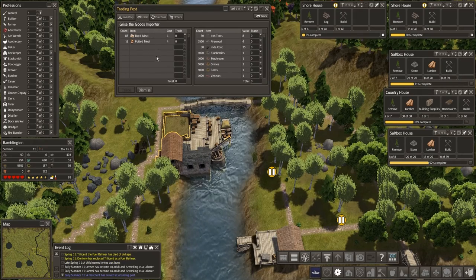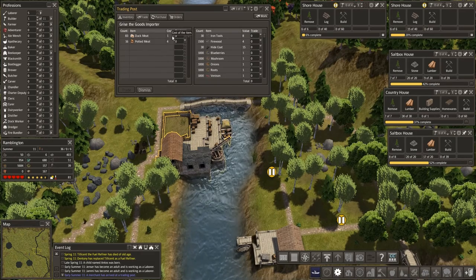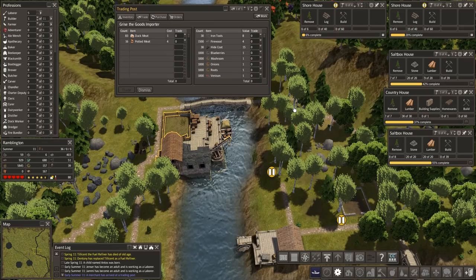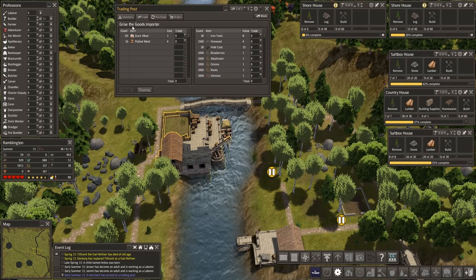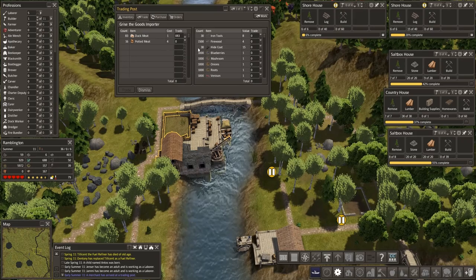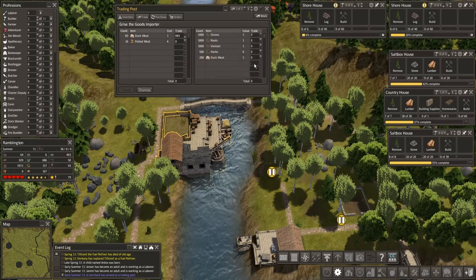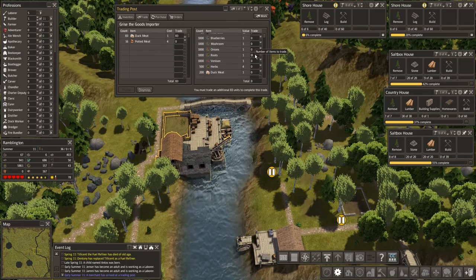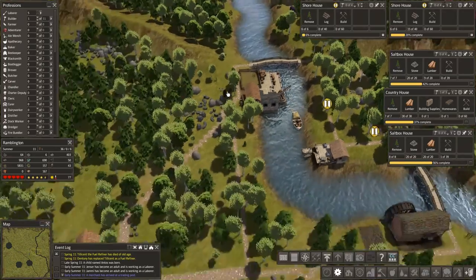Duck meat and potted meat — so here's meat that has been processed. We don't really need the duck meat or the potted meat. He is Grice, the goods importer. Just to make Grice happy and make him come back again, we will buy his duck meat, and we'll give him roots in trade. Trade and dismiss. See you later, Grice.